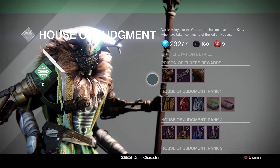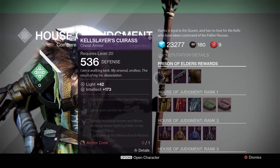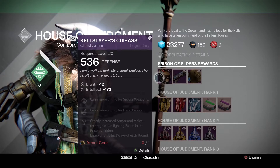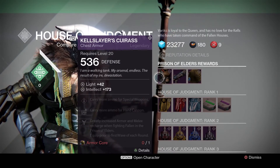For the Titan class, the chest piece is the Kel Slayer's Cuirass, and it has an intellect of 173. It's the same thing as all the other ones. And that's pretty much it.